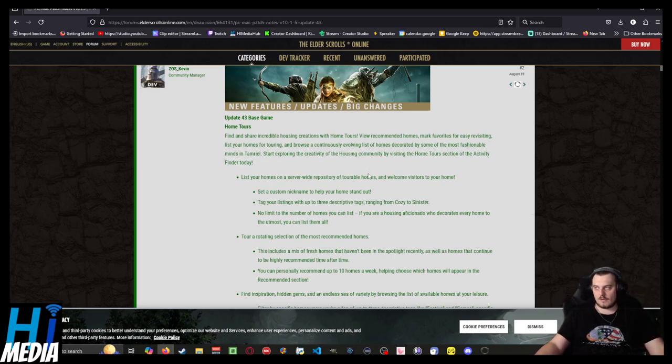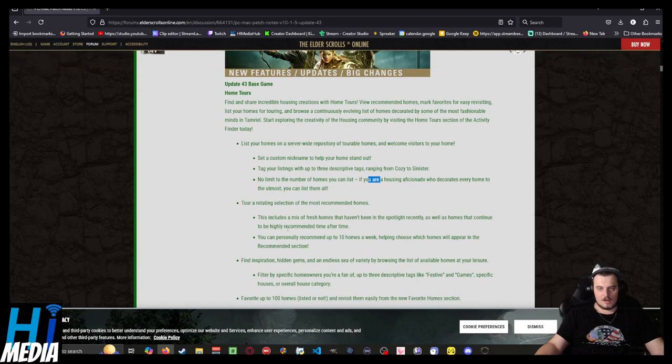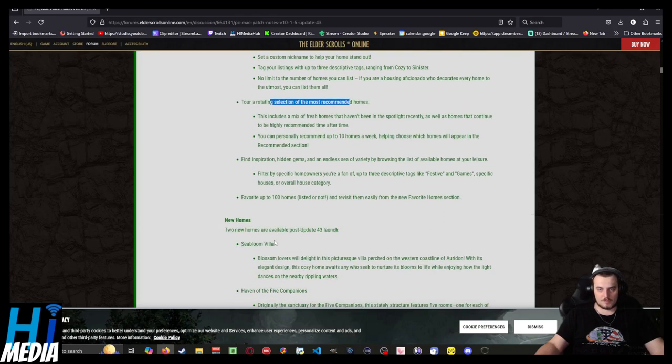I'm not necessarily against the idea of ESO turning into a game where there are pockets of community hubs. The game is 10 years old. You can set up nicknames, descriptions, and descriptive tags, with no limit to the number of homes you can list, plus a rotating selection of the most recommended houses.